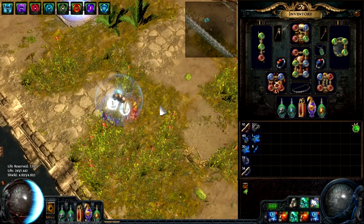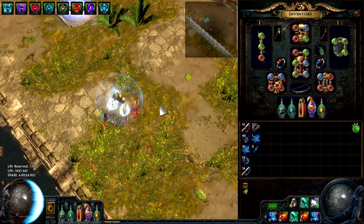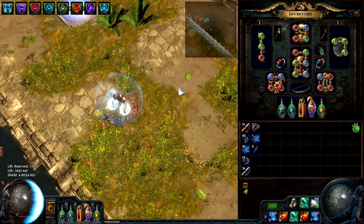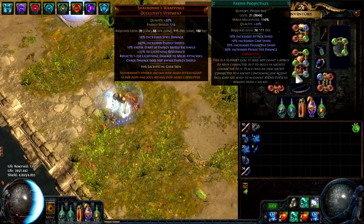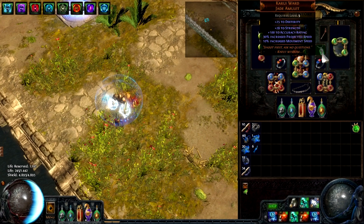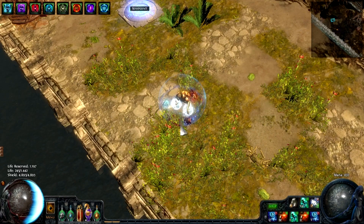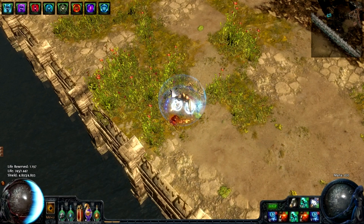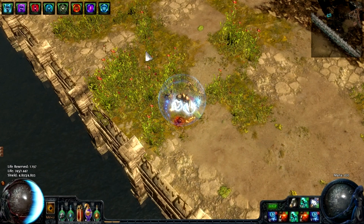Hey guys, Niffler here and welcome to my channel, bringing you another Path of Exile video today with a little experiment going on. Here on my low-life spectral throw character I have linked a Faster Projectiles level 21 20-corrupted together with a Karui Ward Jade Amulet, and of course in the passive tree we have the Ballistic Mastery passives together with Sniper, granting us a total of 130% increased projectile speed. If you don't know, projectile speed grants you increased range with spectral throw.